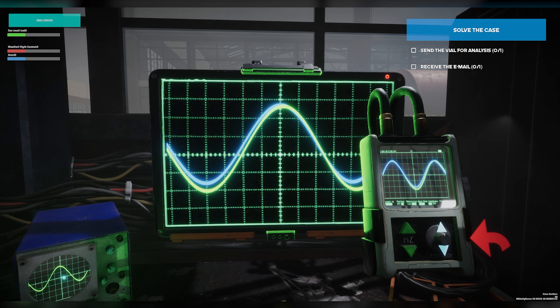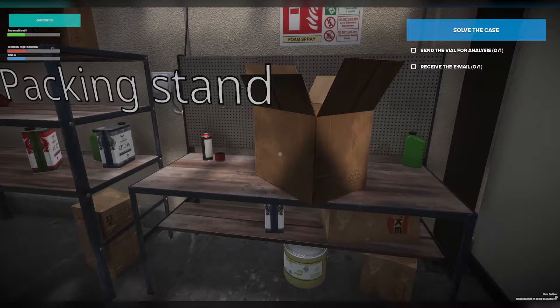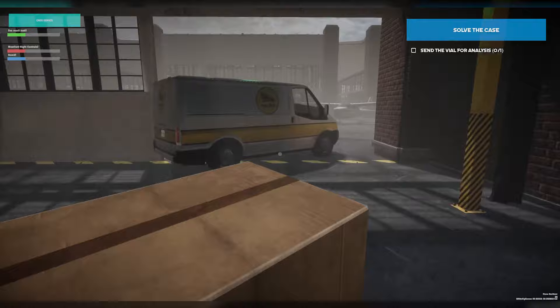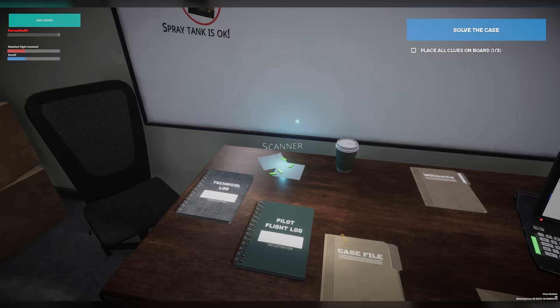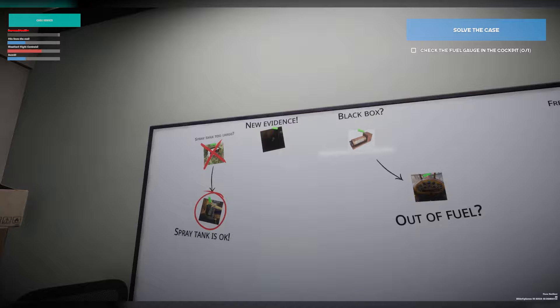There it is. Alright, so let's listen to this. Let's go ahead and go back over here. Now, I did find a vial in the cockpit, so we're going to go ahead and send that off for analysis and check our email once that gets back. So we found out the spray tank is okay. Out of fuel — that's something we found out there. And we got new evidence, so we'll take a look at that and see what that comes back with.